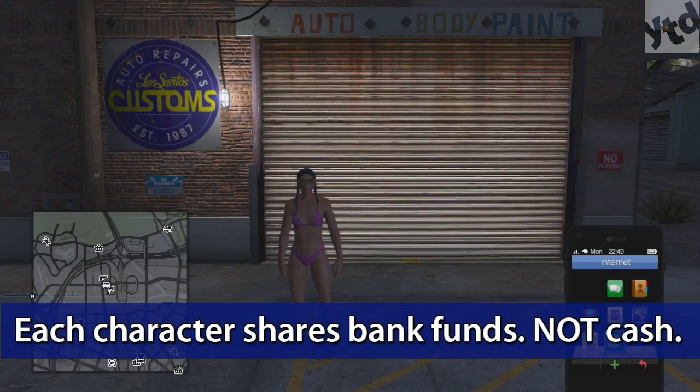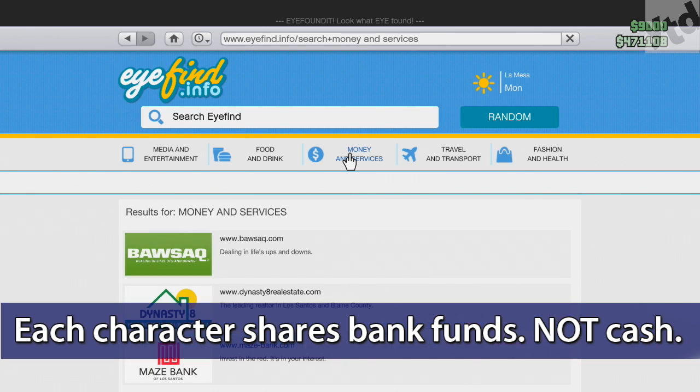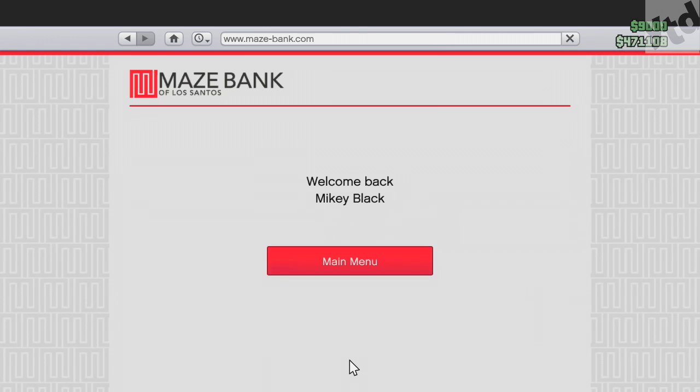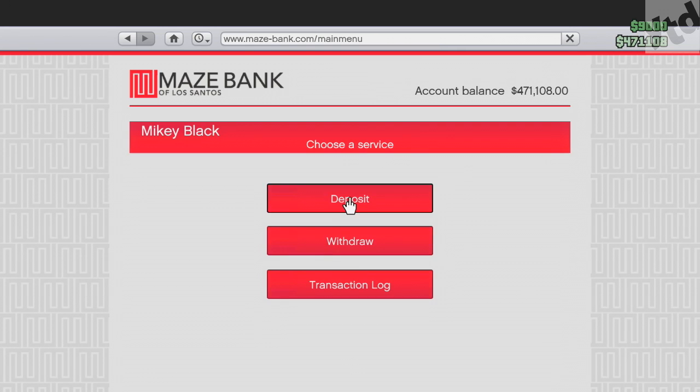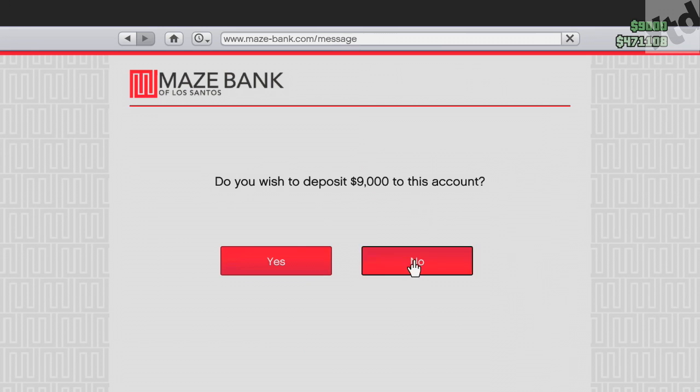The key point is that all your characters share the same bank account — not cash on hand, but the same bank account. So after a while, maybe every couple of days or so, you might want to bank the money that your second character has on cash, and that will be deposited into the main account that both your characters share.